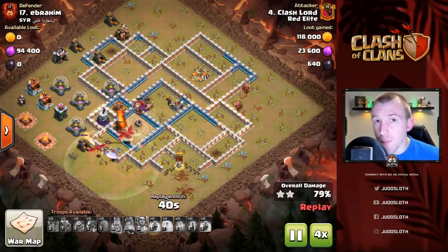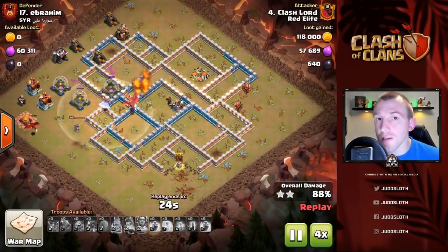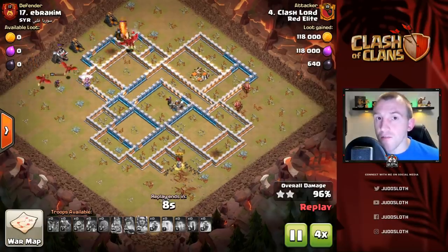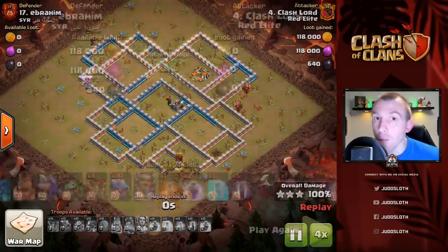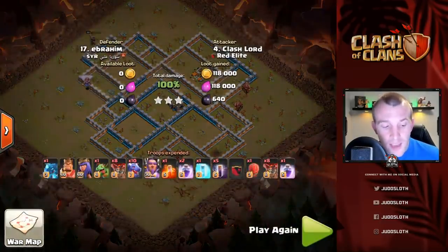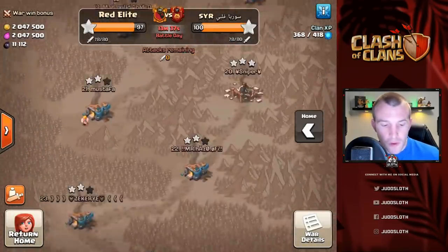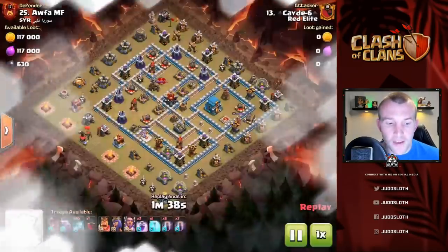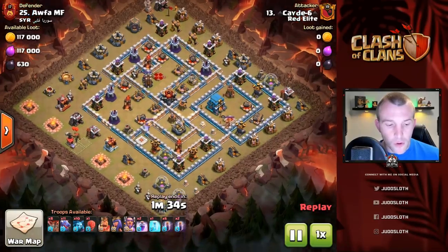That's the first tip. On the next one we'll break down parts of the base you want to dissect, but if you do want to bring your dragons in first and use the bat spell to sweep across the side or back end of the base, that is definitely something that can help you out. The freeze spell is definitely something you want to use on splash damage. Let's show you an example of using the bat spell right at the start of the raid and what exactly you want to look for.